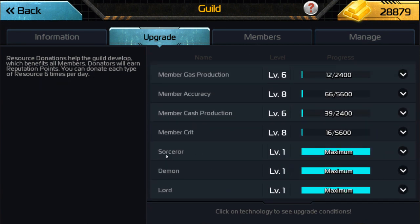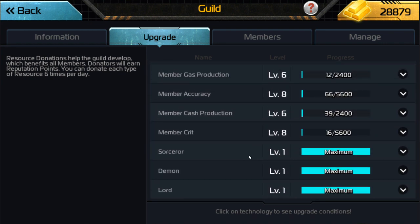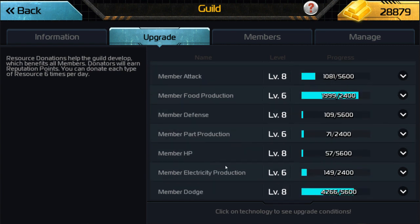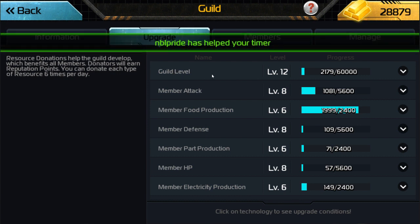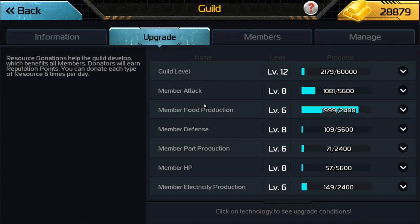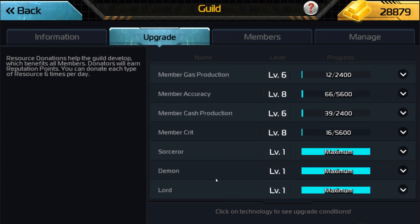If you scroll to the very bottom, you're going to see three researches: the Sorcerer, the Demon, and the Lord, each representing their respective class. Now, because I'm in a very old server, I do not recall the exact cost of each individual research, nor the minimum guild level required to research these three units. What I mean by guild level is not guild fort, but the guild level research you find at the very top — this has to be at a minimum of level 10, I want to say, but it's very easy to look up. Just go into your guild research tab; all you have to do is get these to level 1 and you've unlocked them.